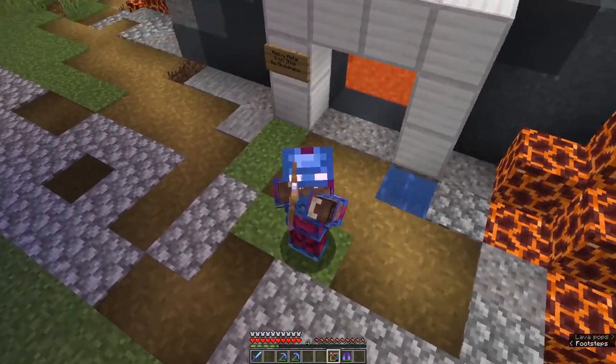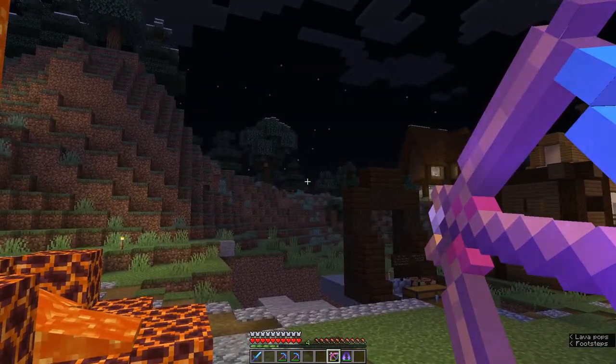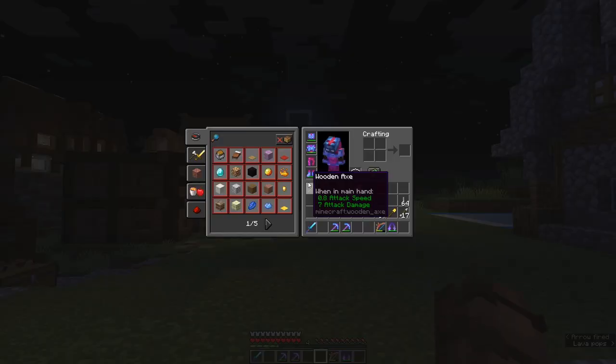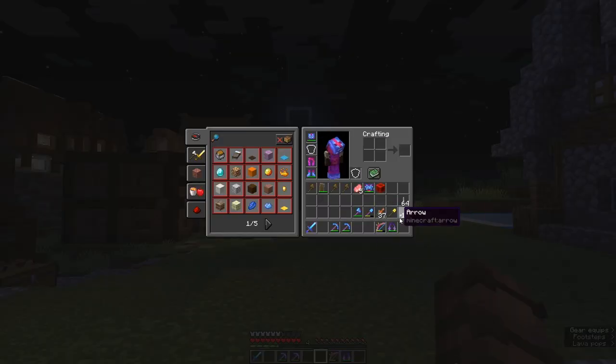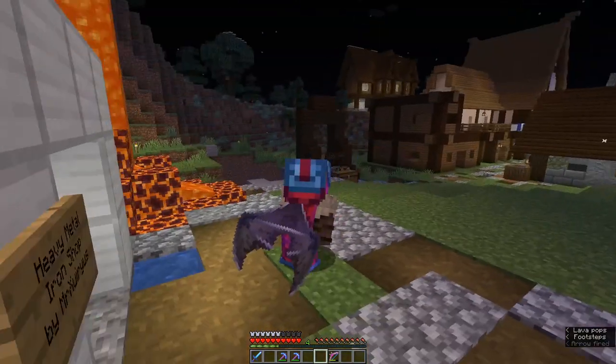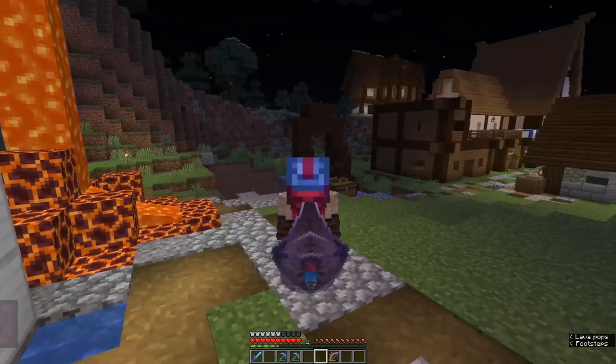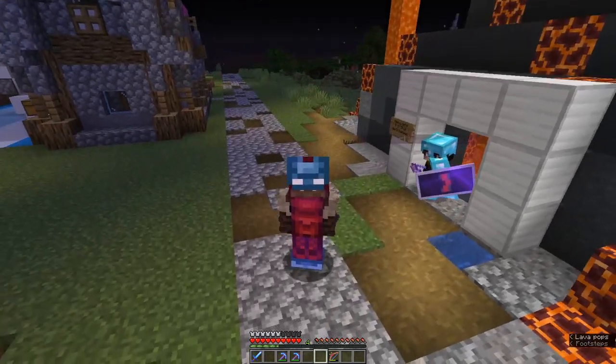I'm also going to show how the players can get this sweet enchanted bow that I've made. Pretty cool. And a custom elytra called the Riptolytra, which is very much like a sort of dragon wing, bat wing sort of thing. I actually feel like I'm trying to turn myself into Batman all of a sudden.